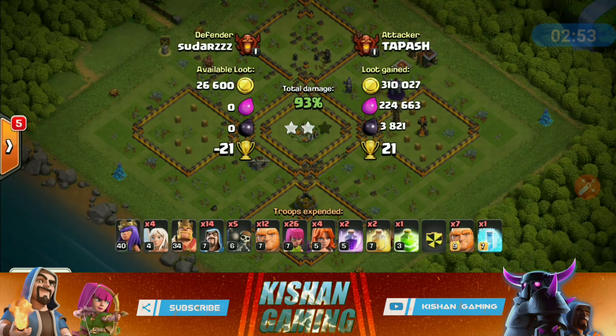Here you can see golems and wizards — he has jump spell down. You can put jump spell anywhere. Since this is a dead base, you can push without any hiccups. Rage spell to speed up the Valkyries. The golem didn't even die and 50% of the base is already destroyed. Queens targeting the Tesla, wizards active, one golem on the right, one up top — Valkyries going in. King's ability is down.